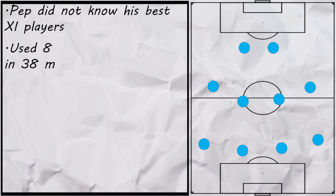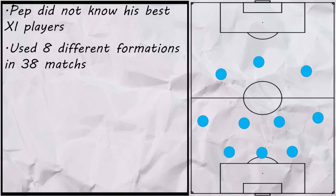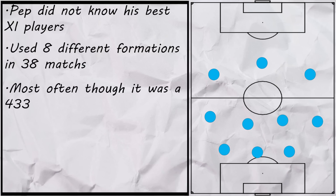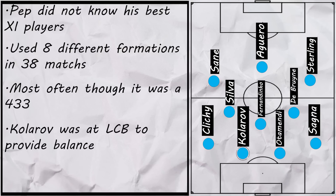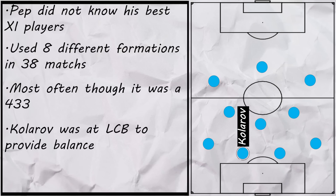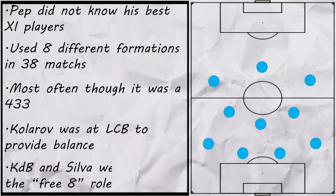During his first season, Pep struggled to find his best eleven. As a result, he didn't settle on a formation, using 8 different formations throughout the season. But his most common formation was a 4-3-3. Kolarov was at left centre-back due to Kompany's recurring injuries and the need for a left-footed player there. Silva and De Bruyne took up the free 8 roles, tasked with both advancing to their number 10 positions on the ball and defending when needed.